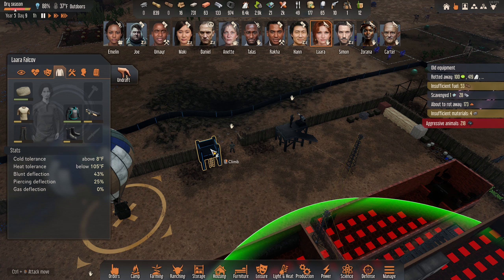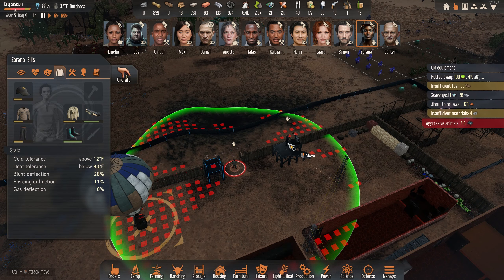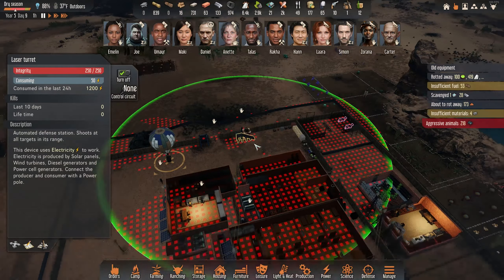In order to turn the gate on and off we've got to have somebody stationed up there. I'm debating whether I want to put this person inside the guard tower.